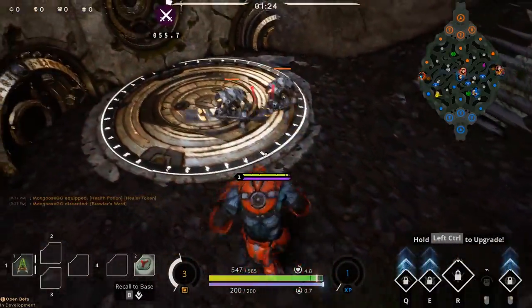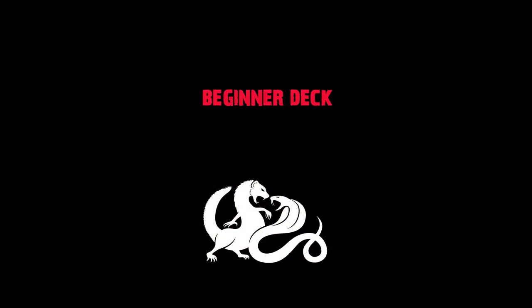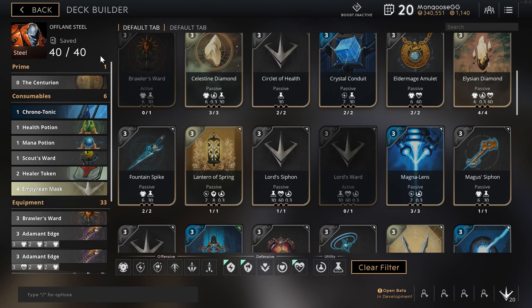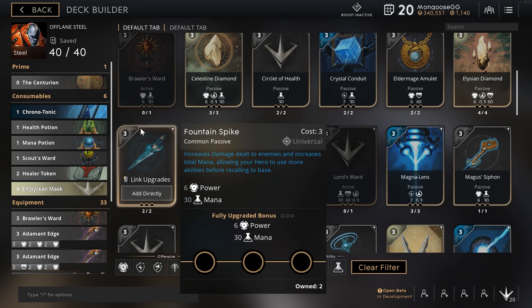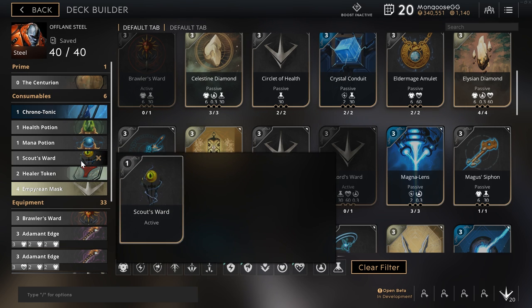Right now let's get to the budget build — the one with fewer cards, for when you don't have a huge card pool and you're a new player. A lot of these are filler. What you mainly want to pick up to begin with is a health potion and a healer token. If you do not have a healer token and you plan to do any kind of mid-laning or offlaning, I highly suggest this is one of the first cards you craft. Healer token is incredible for the offlaner or mid laner. The mana potion I get when I can; scout's ward, sometimes I skip it and go straight to my regular ward.